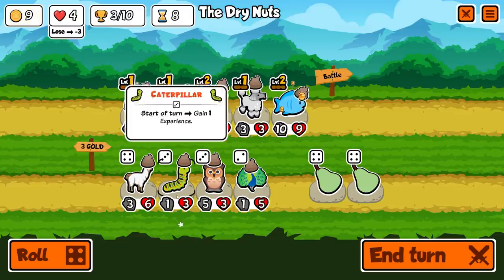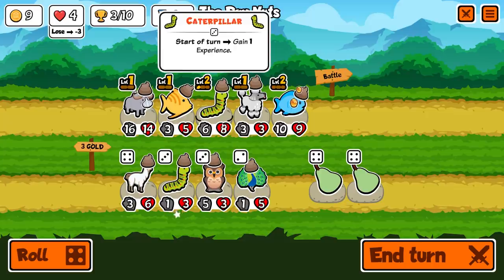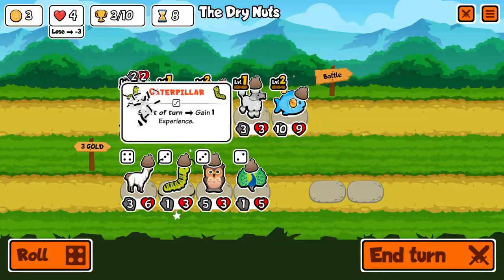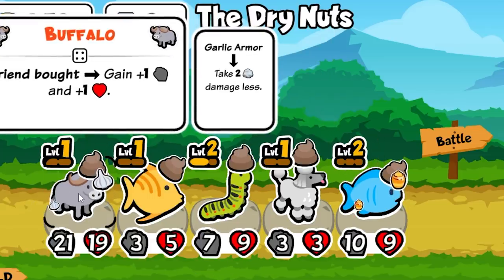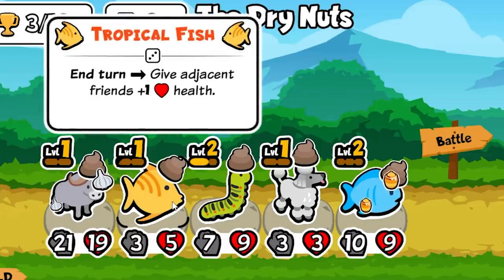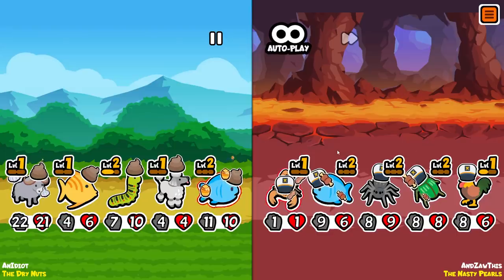But now I'm going to need something pretty strong if I want to replace something in my lineup. I did just get two pairs and a caterpillar, so we can actually get a pretty good upgrade right now by combining those. And I think even when I stack them, that still counts as buying a pet for the buffalo. He's up to 21, 19. He's up to seven and nine, and this fish is going to give them health. It's hard to know if this is a good build or not, but so far it seems to be working.